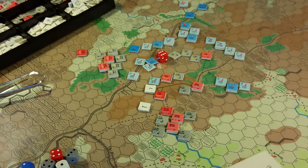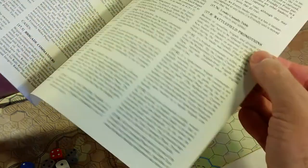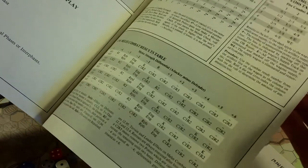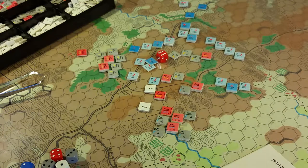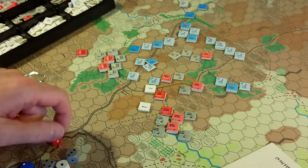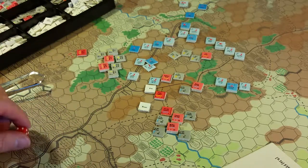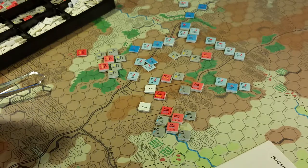Let's see what else is different — the density adjustment chart is different too. I need to be on the exclusive rules here. Let's redo this fire combat, because it's different now. I was using the range effects chart, so fire strength is still 5.